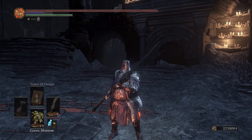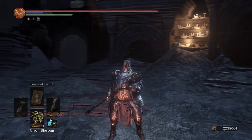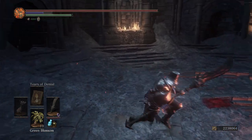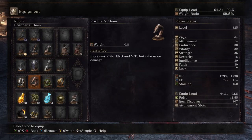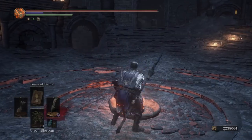Against the bigger weapon classes — greatswords, hammers, ultra weapons like ultra greatswords, great axes, and great hammers — you do not want to be trading. Against those bigger weapons we're going to be using the reach of the split-leaf to outspace them and get our combos in. For rings I'm running the same setup as always: Havel's plus 3, prisoner's chain, Chloranthy ring plus 3, and ring of favor plus 3. Let's take this into the arena.